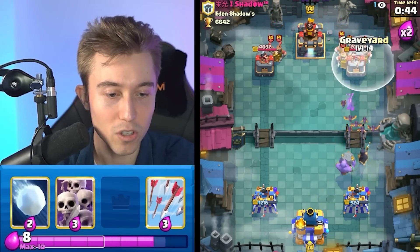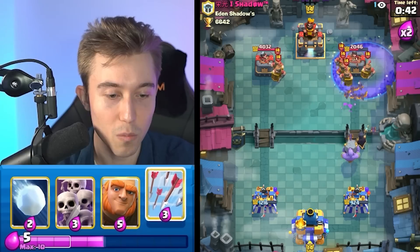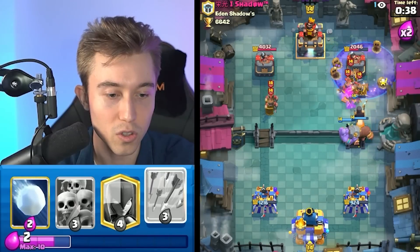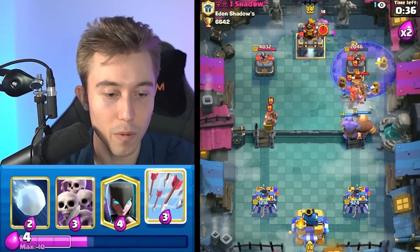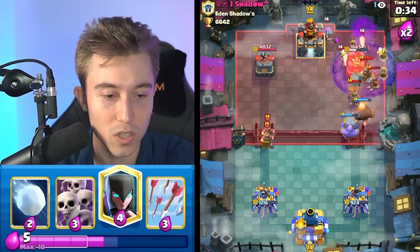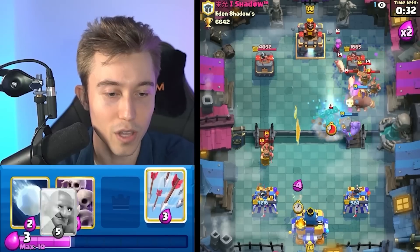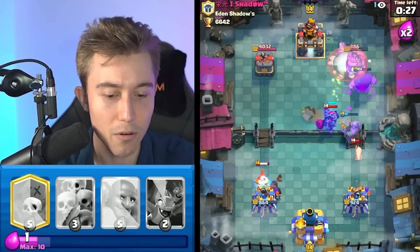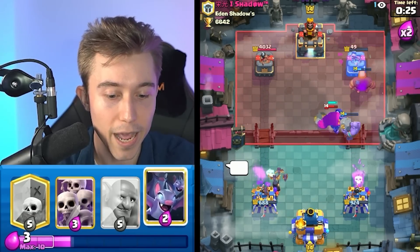Alright, so if he Mother Witches, we are going to get poised and go in for the Snowball and the Arrows. I'm also going to go in for a Giant here as well. If he Fireballs, he's not able to knock those two back, so I'm just waiting for him to go for the Mother Witch. Maybe the Bowler can walk into the tower and be like a scuffed Magic Archer. I am going to go for the Arrows and the Snowball, and the Giant might be able to take the tower here. This is actually looking really nice.